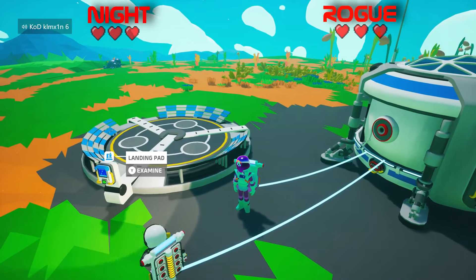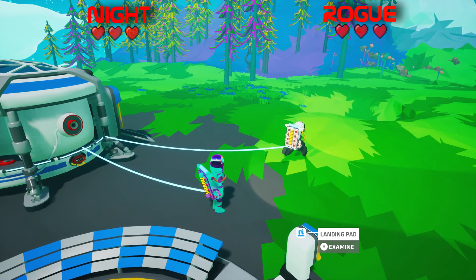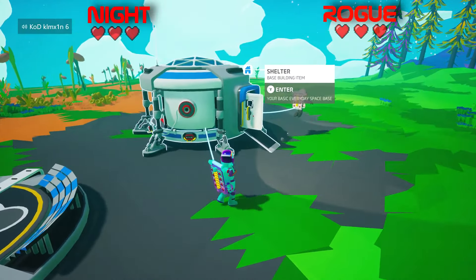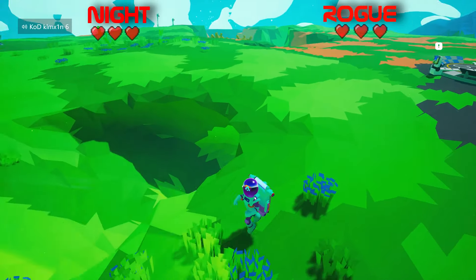What's going on guys, it's Night here bringing you my first episode of the Iron Man Astroneer playthrough with Swag Master 420. Say hello! As you can see up in the top left it's rogue, and we're gonna be playing Iron Man mode - three lives, anything goes otherwise. Let's go!